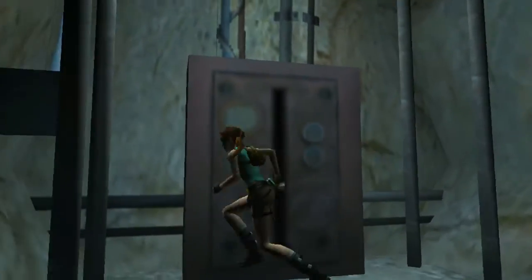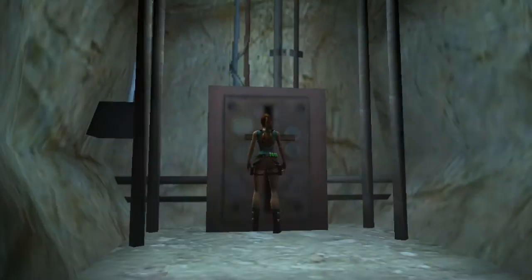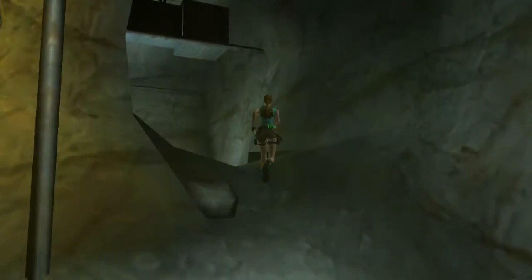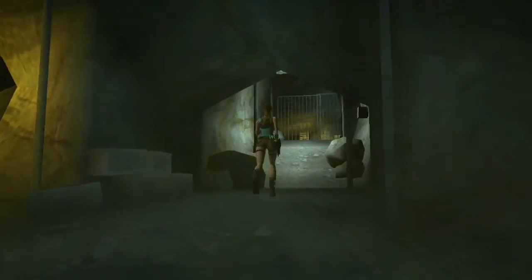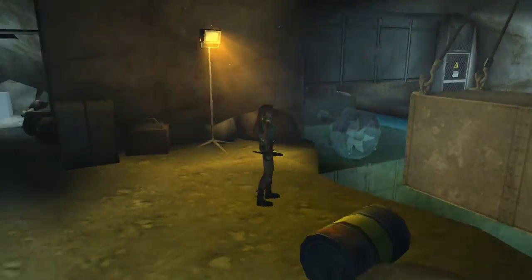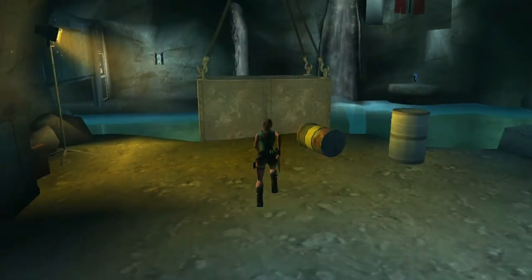That texture behind it looks a bit like a level from Tomb Raider 3 — I'd love to see them remake that, it was an interesting level. There was a tunneling thing — a bit where you had to drop into a shaft and there was this thing tunneling up or down — I can't remember which way — and you had to avoid it, it was very difficult. Where are we going, Lara? I don't know if we can get out of the water if we fall in.